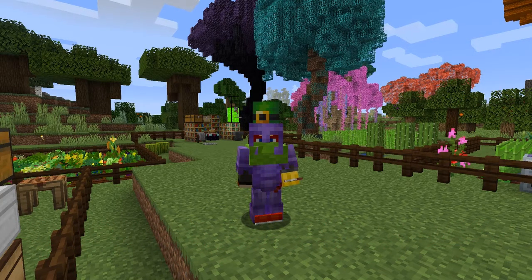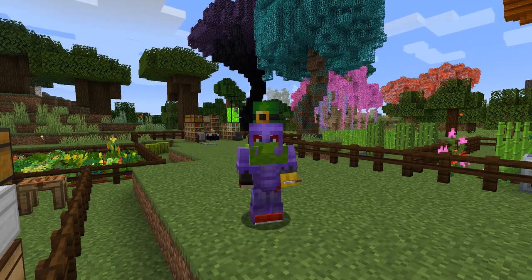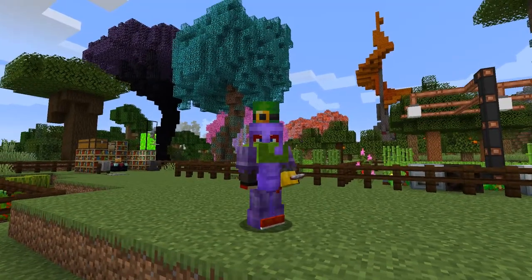Hello everybody and welcome once again to All of Fabric 3. Today we're going to have a look at Tech Reborn, especially the high-level stuff, because I'd like to build or craft the next level of charging for the jetpack — the jetpack takes too long to charge, it takes forever. So the MFSU is the thing we're going to build. We'll also have a look at Better End, because there's some useful stuff there, and behind me you can see some of the Better End trees. Anyway, let's get started.